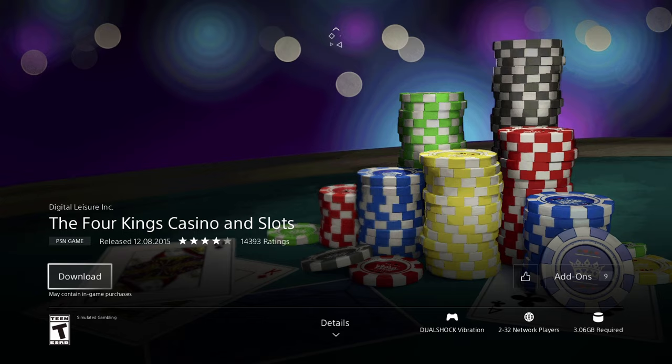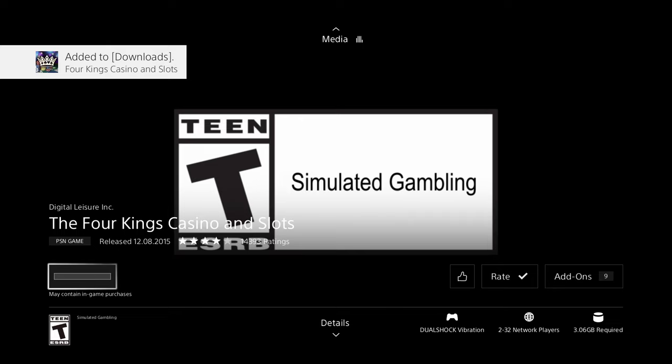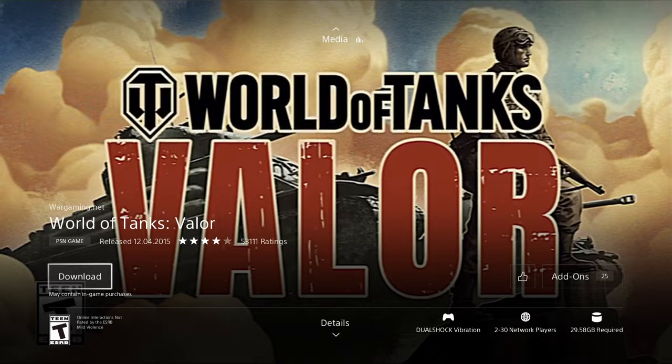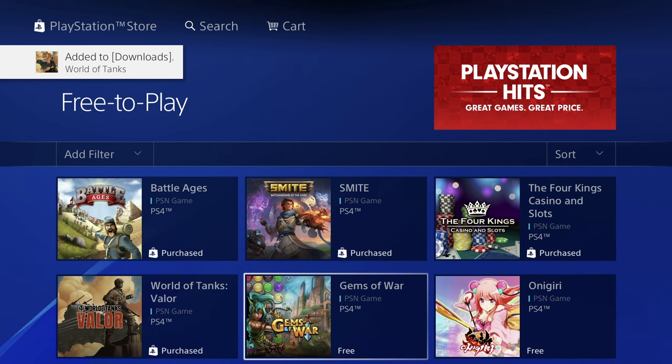Going into Four Kings Casino — it's 3.06 gigs, let's download that. Some of these will take a long time depending on your internet speed, and I always suggest using an ethernet cable on your PlayStation. This next one is 29.58 gigs — it's a big game. Let's download it.